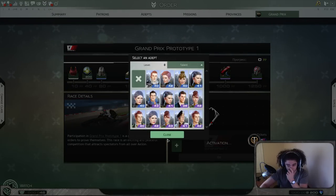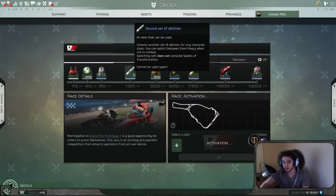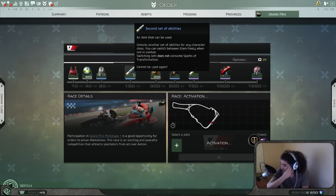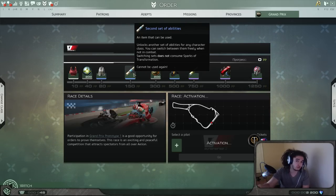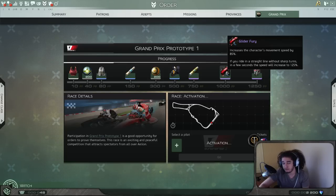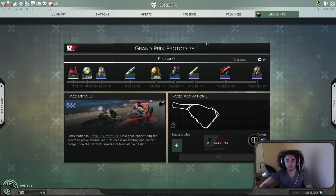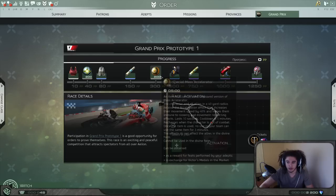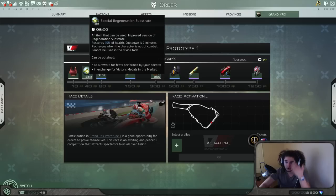One thing the community has not been very happy about is the Racing Event. This is kind of pay-to-win: you send out an adept, they race, it takes eight hours — or you can speed it up immediately with argents. This is how you get dual specs, which I think is kind of stupid. To get 150, you basically have to log in three times a day every eight hours. People who put in $30 to $50 end up getting third and fourth sets of abilities along with a quicker mount. On the bright side, you do get 200 special Regeneration Substrates no matter what — that's 200 health pots equivalent to about 400k argents because they're so good.